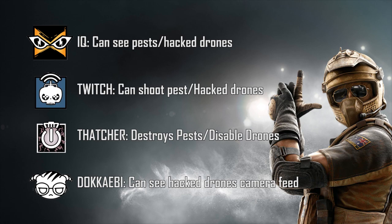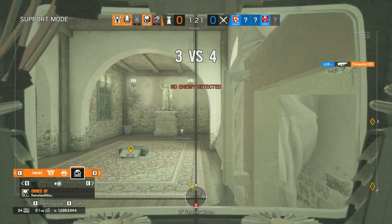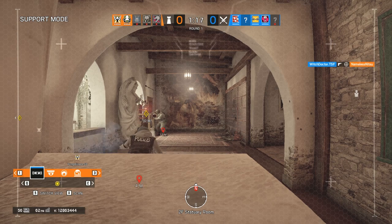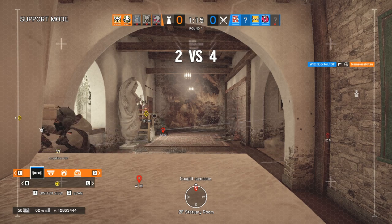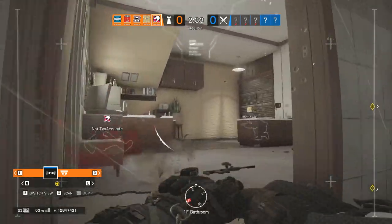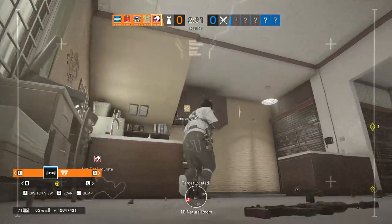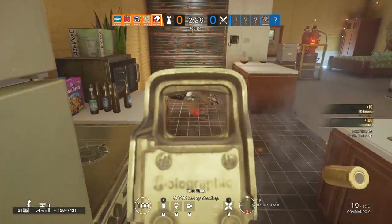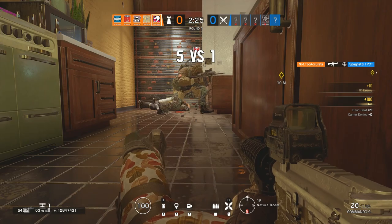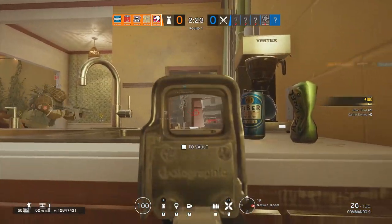When it comes to operator combos, Mute and Mozzie is a pretty good pairing — Mute will stop drones making it easier for Mozzie to catch them. Also, if you're Mozzie and there's a Maestro on your team with a Twitch on the enemy team, try your best to protect the Maestro cameras. Maybe put one of your pests close to the Evil Eye window or in the same room so you can catch the Twitch drone by the door.